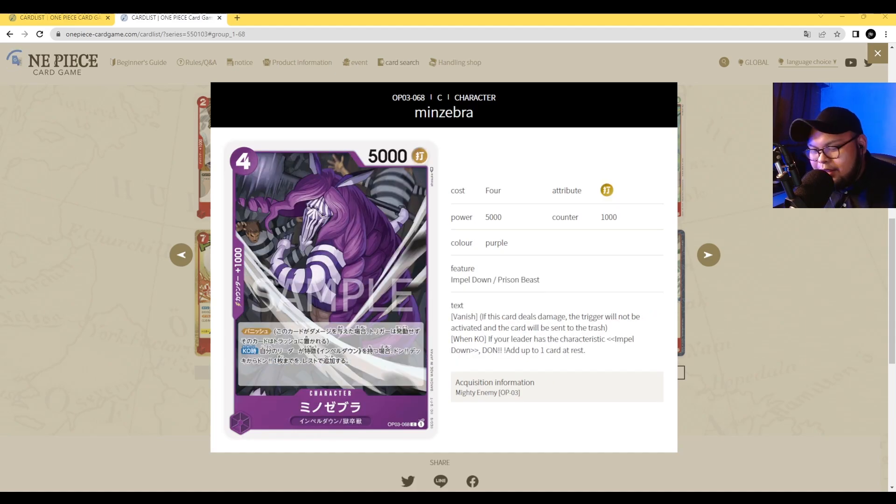Next up we have Mino Zebra — actually an Impel Down Prison Beast character card. Magellan players, you have some extra tools. Mino Zebra is a four-cost 5000 power with the Striker attribute and Counter 1000. He has Banish, and on KO, if your leader has the characteristic of Impel Down, add one Dawn from your Dawn deck as rested. It's a decent card, so let's move on.